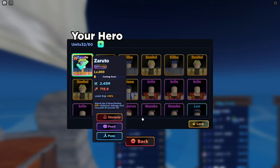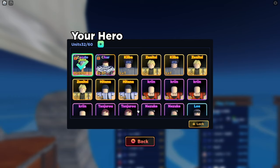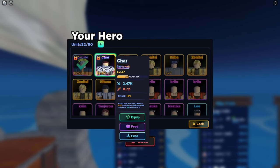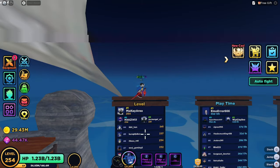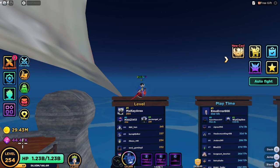My heroes — I have a level 200 Zaruto. This is the max level you can get for a hero. The only other one I have is Char. After I got Zaruto, I kind of just stopped pulling heroes completely. I have 45k gems pretty much saved up for the new update that's coming, so I'm going to be doing an opening when the new update drops — I'll probably do a decent opening as a separate video.